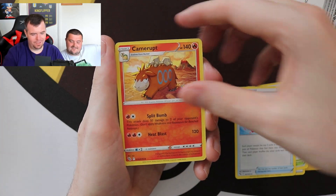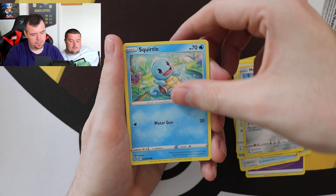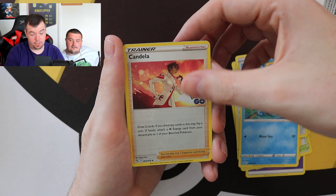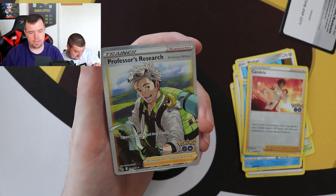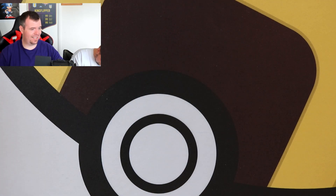Pack eight — Pokestop, Lure Module, Kamerupt, reverse holo Candela. And the full art version of Professor's Research! The centering is a bit pants on that, but you know — so we've had the rainbow rare and now we've had the full art of Professor's Research. But again, the centering is poor on that card.